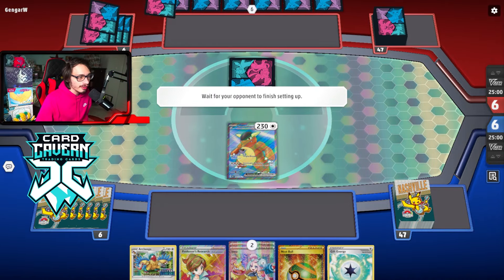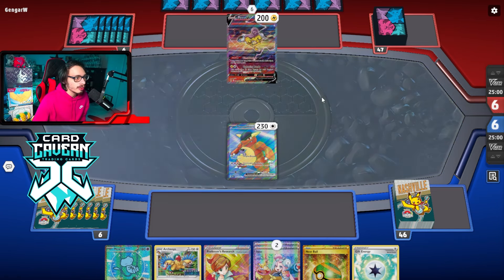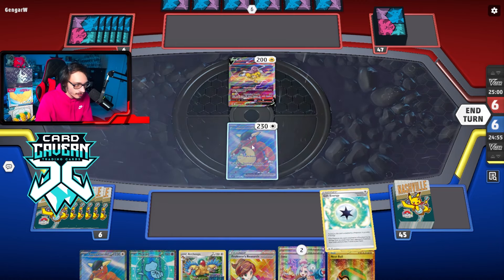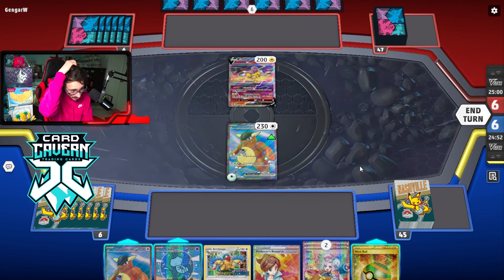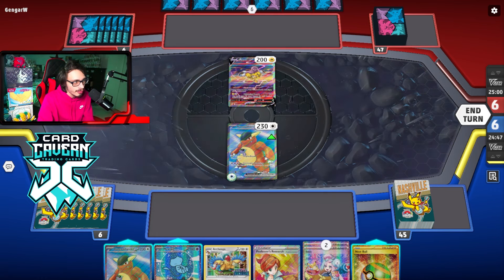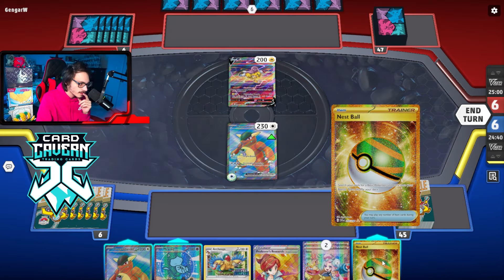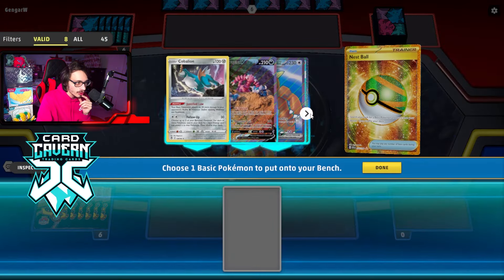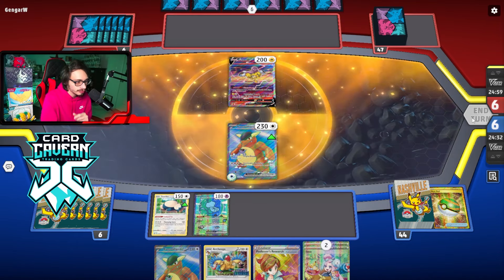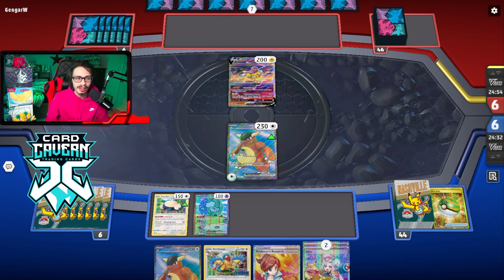Alright, in this game we're going first. I think I might be against a Kyogre deck — I saw Water, Colorless, and Dark Energy. So it looks like it could be a Kyogre deck, which honestly is kind of a bad matchup for this deck because Kyogre destroys us and we don't play Manaphy. Starting hand is kind of interesting. Can they get to a thing turn one? I don't think we can afford to do a turn of Amistar, which means we can't get Archaeops. Get Snorlax, I guess.